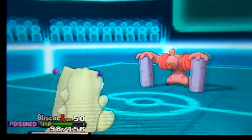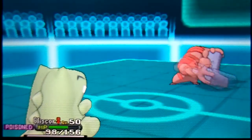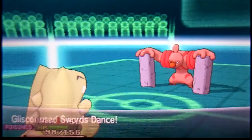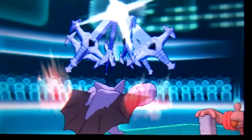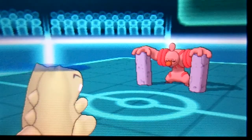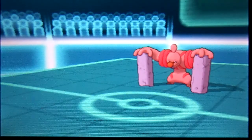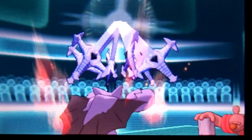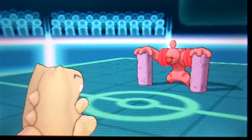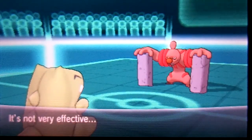He sends in Conkeldurr. I wasn't sure if it was carrying Ice Punch or something, but he went with Mach Punch — maybe expecting me to switch. My Substitute takes the hit. I still have the Substitute up so I used Swords Dance to get an Attack boost, then another Swords Dance to reach plus four. He then used Drain Punch, which I figured would break my Substitute.